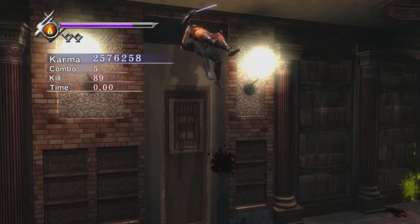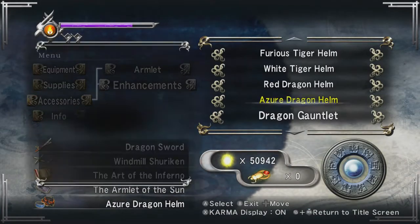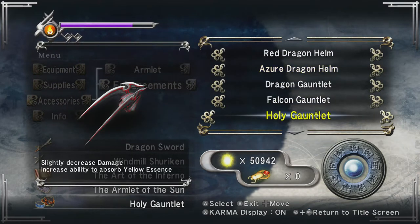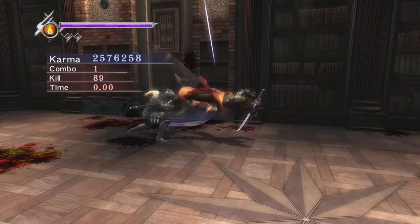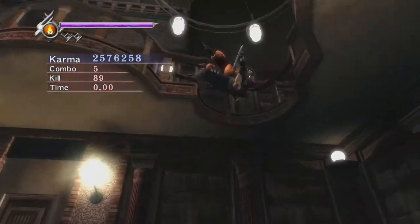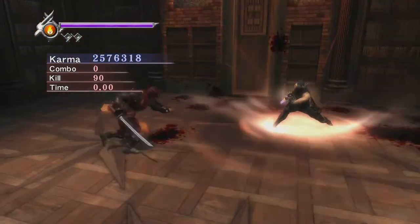I saw a Talisman of Rebirth. Get my gold back — I've got to buy some stuff. Ninja Gaiden! In 300 seconds? Come on, game. I still got 90 more of these assholes to kill.